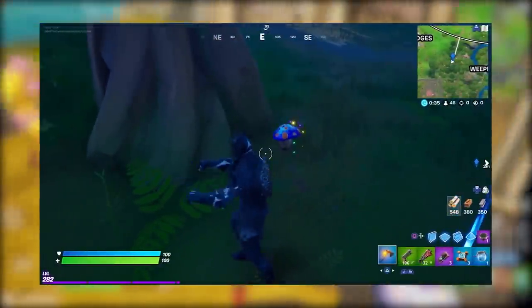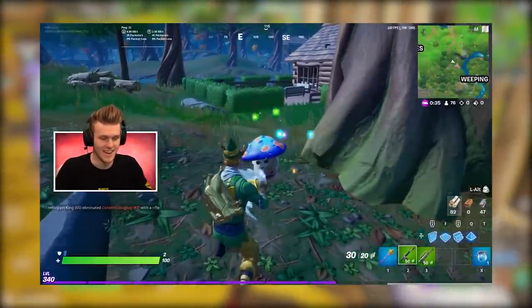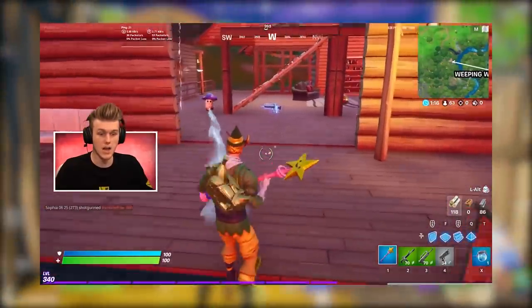Most excitingly of all, the buddy mushroom has apparently been re-enabled in the game files. If you don't remember the buddy mushroom, Epic accidentally activated him all the way back in like Season 4 — you would dance, feed him 100 wood, and then he would follow you around healing you for the entire game. It was kind of insane. We don't know which of these are active yet, so we're going to jump in and see.